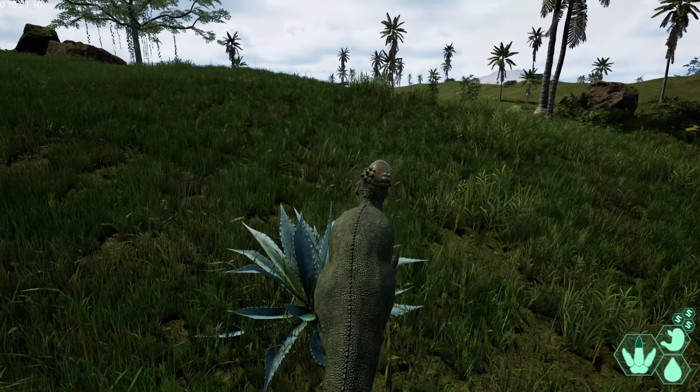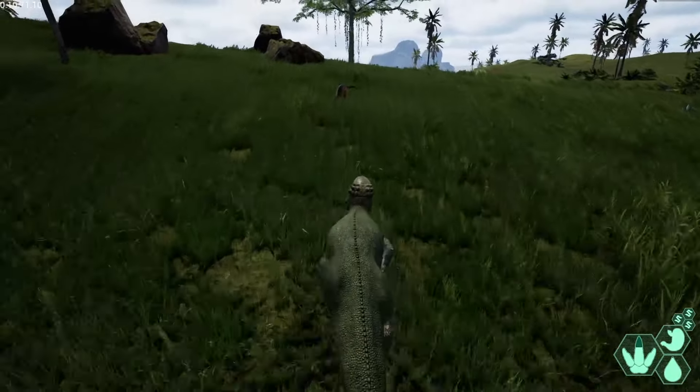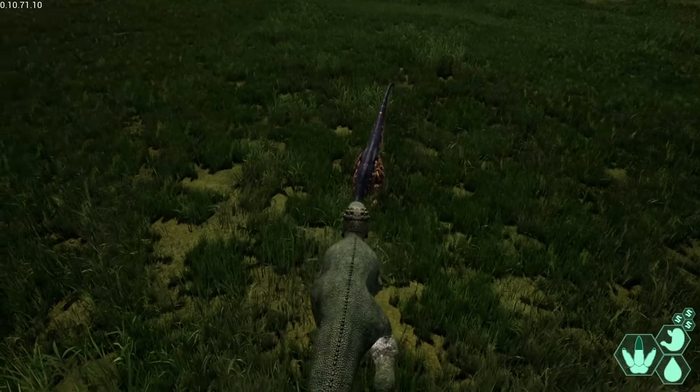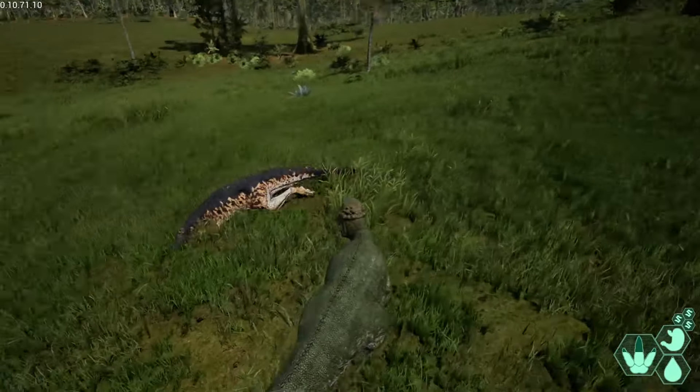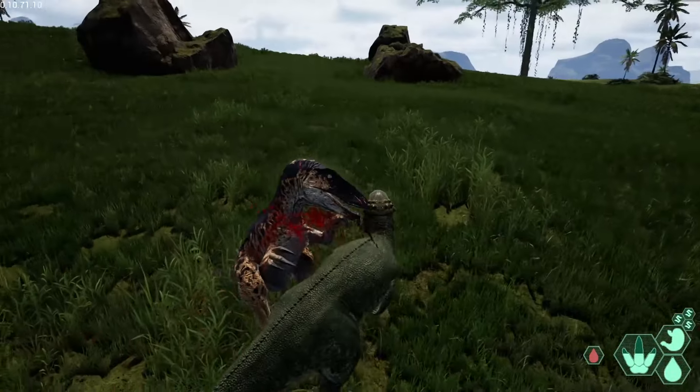Damage in this game is based on where you hit. Hitting a player in the head does the most damage, body shots also do a lot, but hitting a player in the tail really isn't going to do much. As you can see here, when a raptor player tried grabbing onto me, I held E, he ran out of stamina, and he was an easy kill.